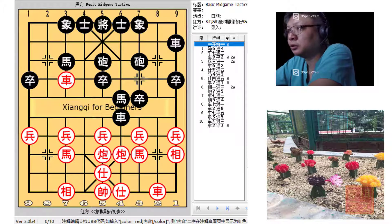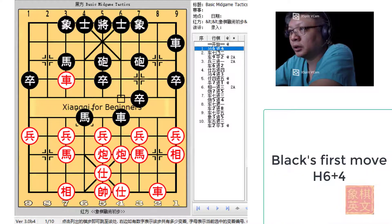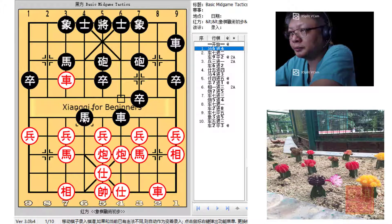How would Black attack to gain material using the tactic of trading material? H6+4 would be the first move. By moving the horse over here, the horse could be prepared to go for the elbow horse attack. It would also threaten to capture the red chariot and apply pressure on this flank.